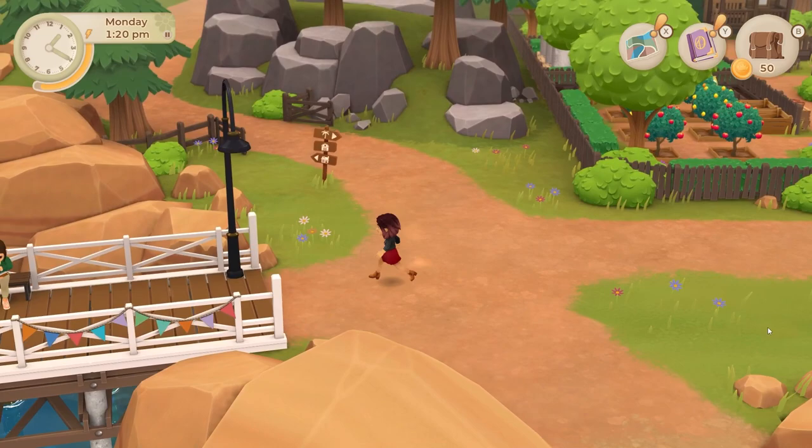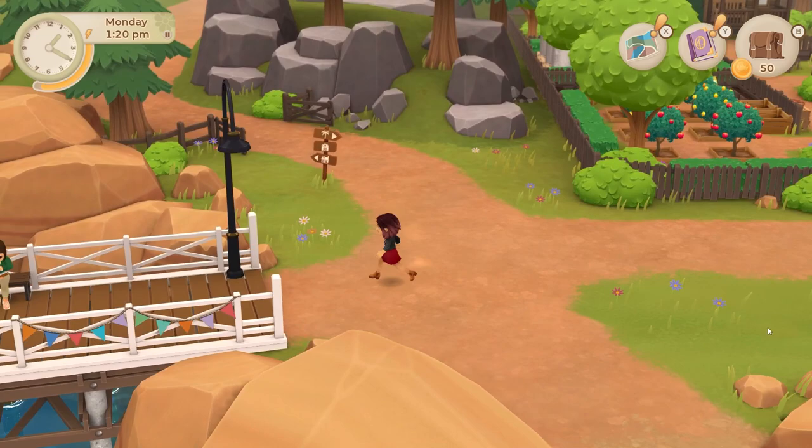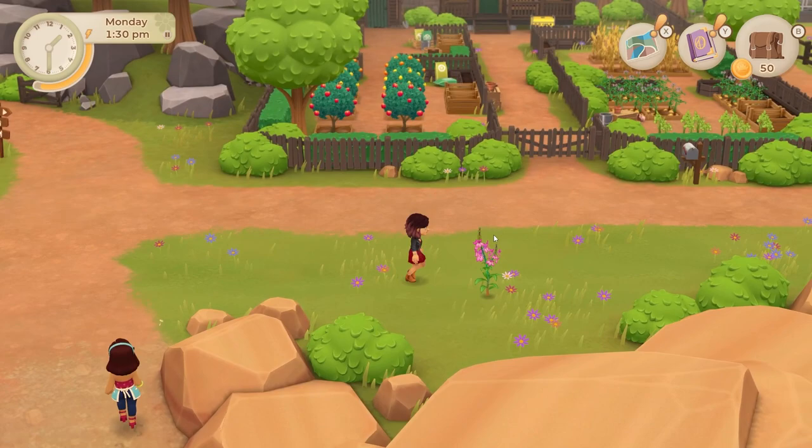To start off, there's a flower that grows in front of Thomas's farm called Witchweed that you should check for and collect every day. It's used later in crafting recipes and only spawns in one location.